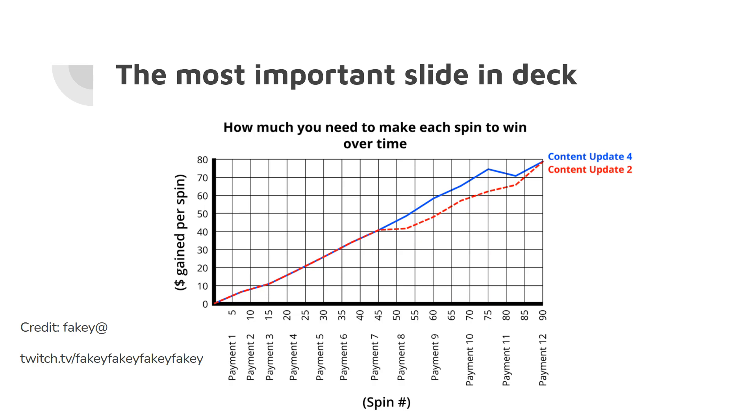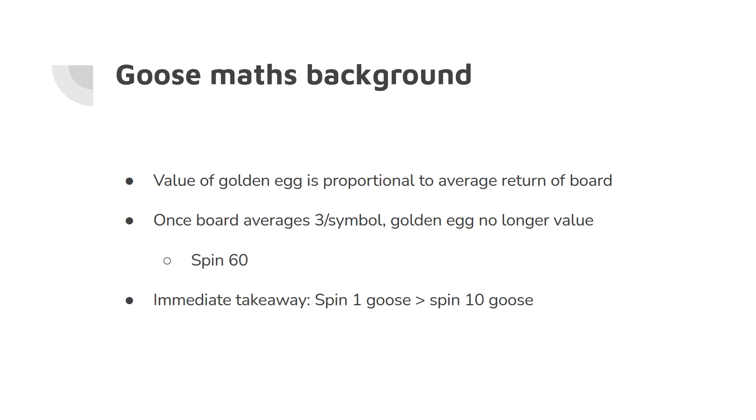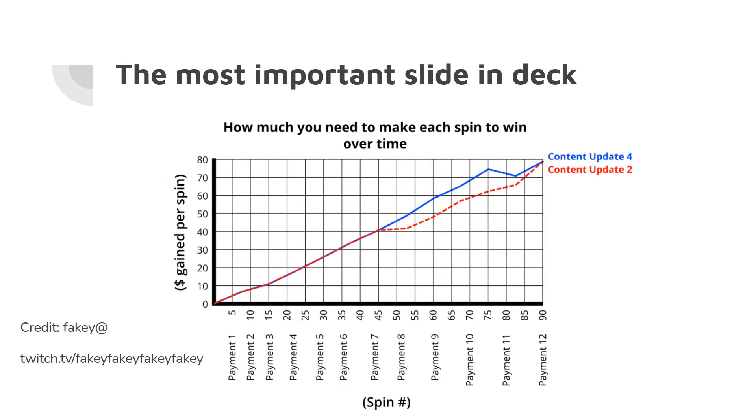The key details here are approximately the amount of coins gained per spin and also coins gained per symbol. Since there are 20 symbols on the board, a spin of 60 would average three per symbol, and a spin of 20 would average one per symbol. The value of the golden egg is proportional to the average return on the board. Once the board averages three per symbol, the golden egg is no longer value — this happens on spin 60.